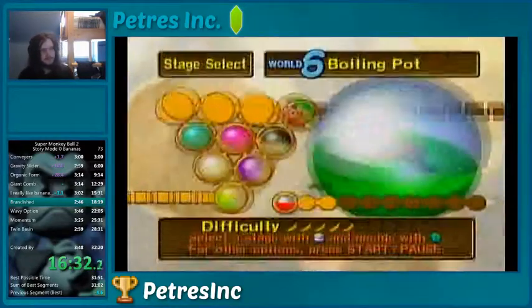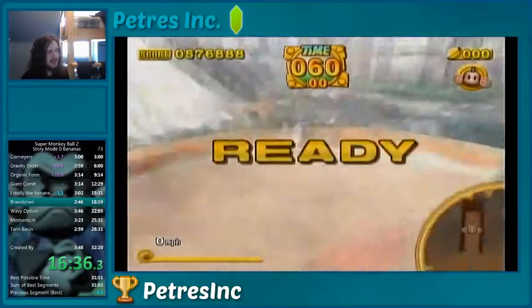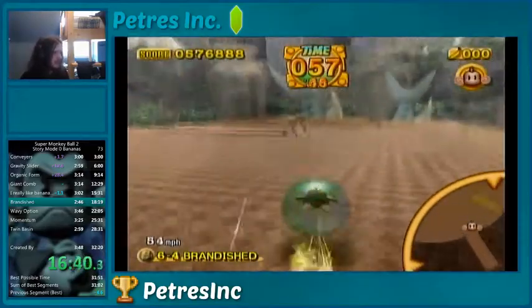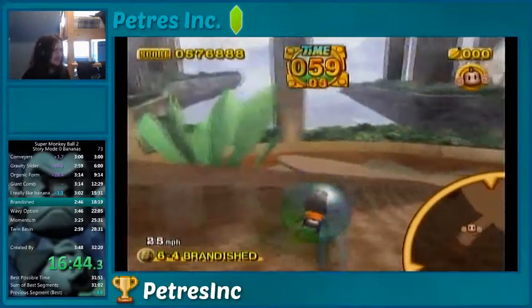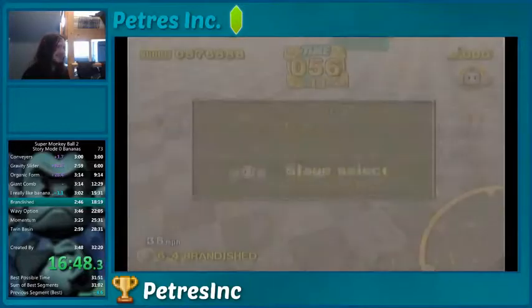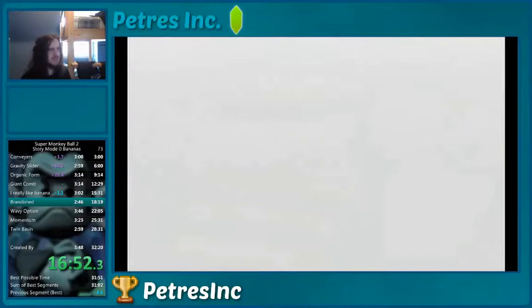There's a banana bunch right at the beginning there that I just passed by, but I'll never get it because it's a pause strat. Here I'm going to boost in a certain way to avoid the bananas. Didn't boost in a certain way. Good thing I can retry. All right, let's try that again. There we go — second try. That's a quick level to retry, anyway. There are bananas circling around really fast, so you really have to do something extremely precise to avoid them.